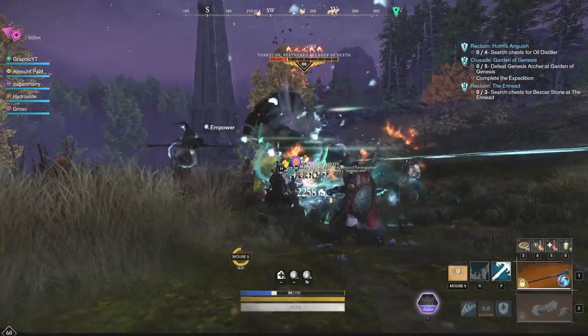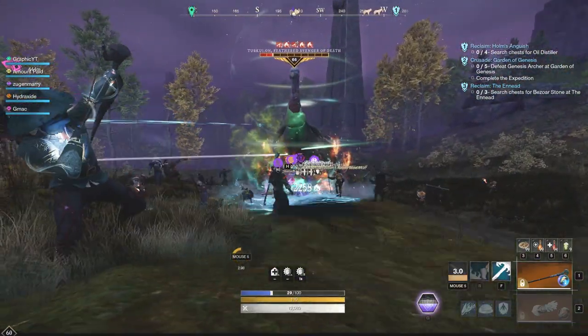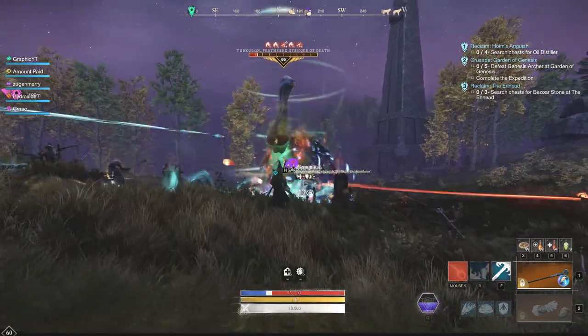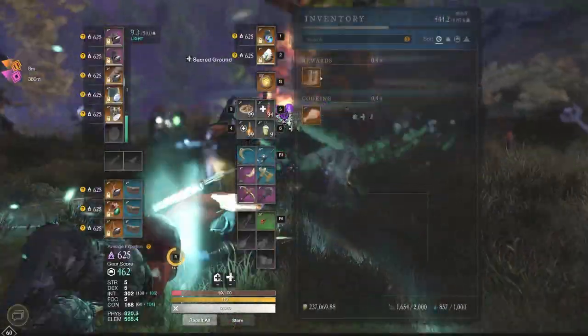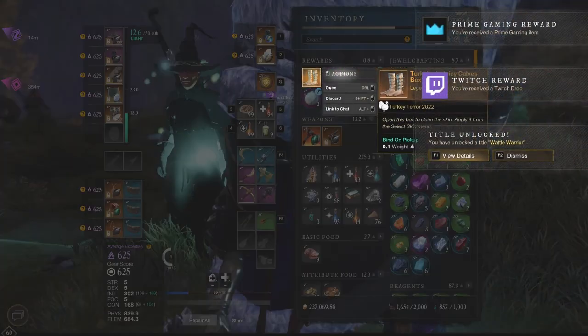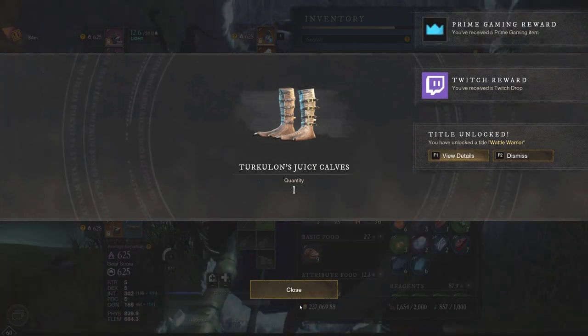There's really no mechanics needed for this. You're just going to sit back, throw damage at the Turkey, and eventually you're going to get a reward for killing it. Let's see what we get here as it drops — we threw an Ice Storm there. We got the Turkey Line Juicy Cav Box, and I think you only get this once because it is a skin. It looks like a legendary piece and you're all excited, but it is just a skin.